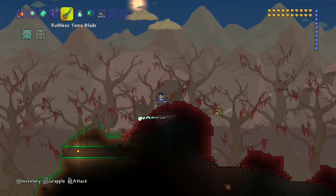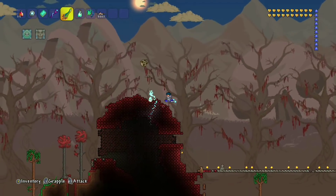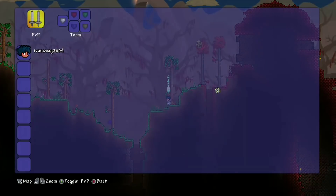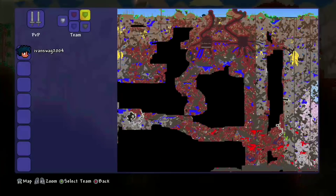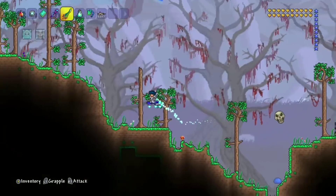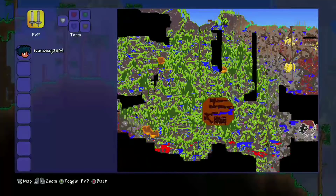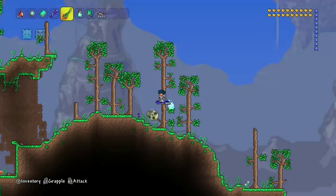So all you have to do is once you get your world in hard mode, like I already showed you how to do it, you have to go ahead and search your world. I think I should probably zoom in a little. Okay, so what you really want to do now is you want to go ahead and find your world's jungle — it's an underground jungle — and here is where you're going to find the life fruits.